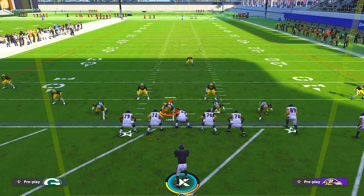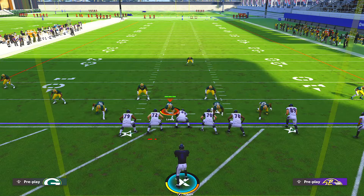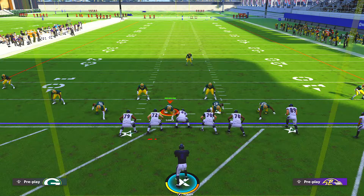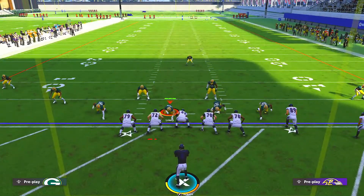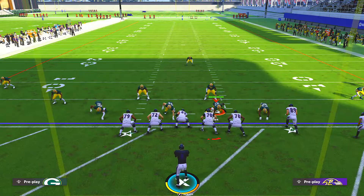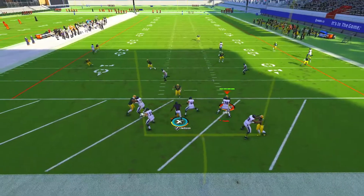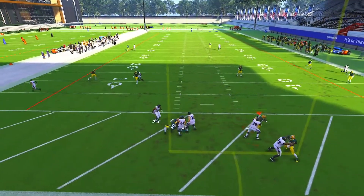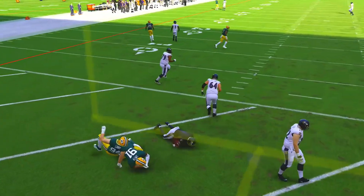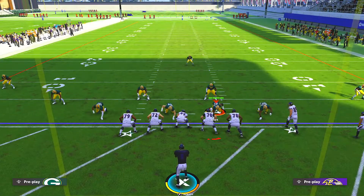The most effective way I've found to play against this glitch is to contain and spy in a four down lineman set — big nickel or nickel over are both going to work very well. We'll go ahead and contain and put Lowry on a QB spy. I'll hop off Lowry onto Kenny Clark, we'll do the glitch, and you can see how much better this plays. The spy chases after us.